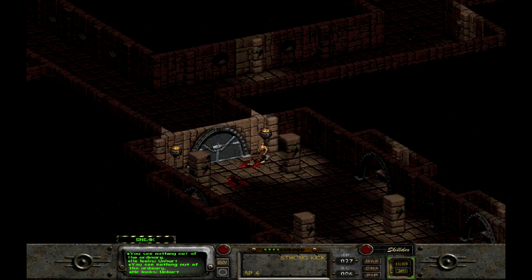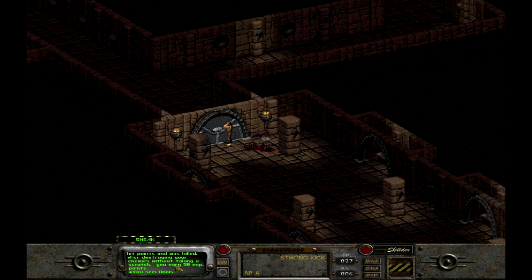This ant is unhurt — let's see if I can change that. I've been unable to kick this ant. There we go. I just beat the pants off of him — you can see he flips over and a little bit of blood pools underneath him. I missed this one. So it's all turn-based combat. These are my action points down here; when they run out the turn is over, or you can hit spacebar to end your turn prematurely. I have defeated my enemies, and for destroying them without taking a scratch I get 50 experience points.